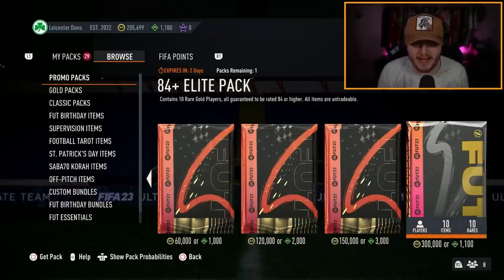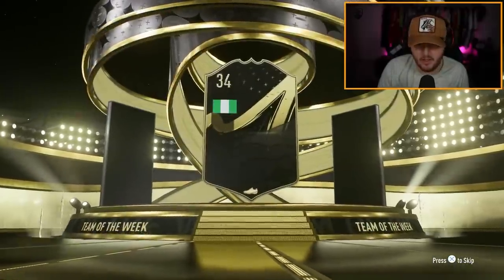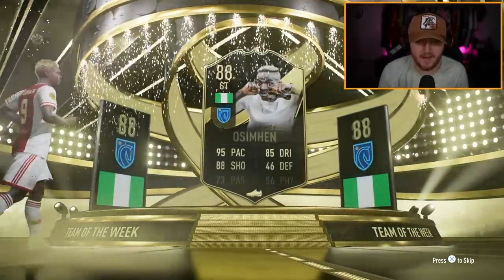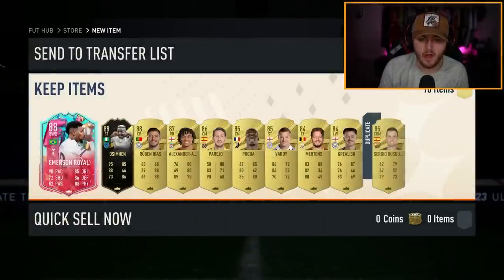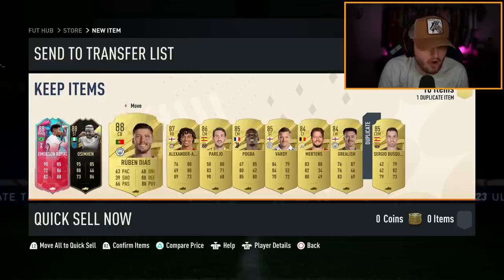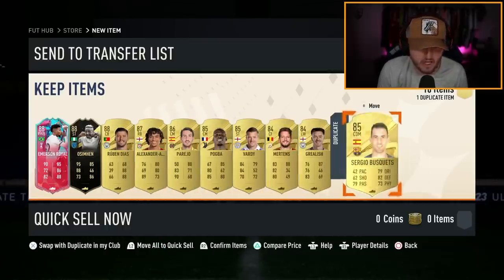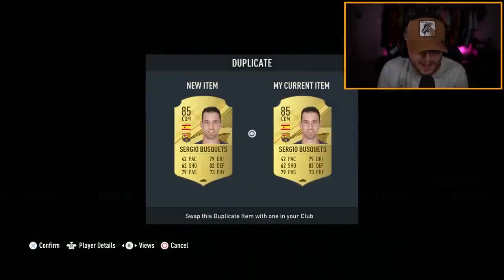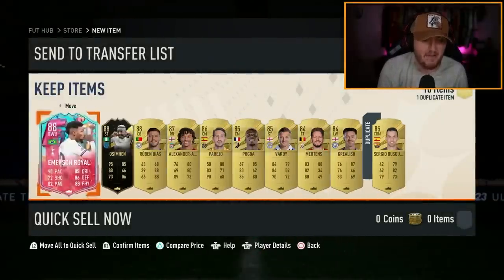We have an 84-plus Elite Pack now on my second account. We have an inform Nigeria striker — it is Victor Osimhen! I haven't packed him yet this week, so I'll take it. The full pack includes: Emerson Royal, Osimhen, Ruben Dias, Alexander-Arnold, Parejo, Pogba, Vardy, two 84s, and another Busquets. That is a really good pack. For 1,100 FIFA points, that was definitely worth it.